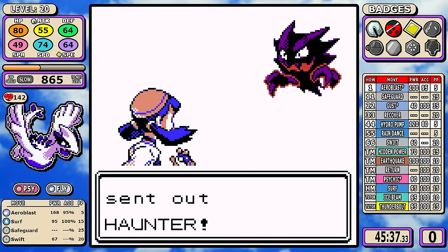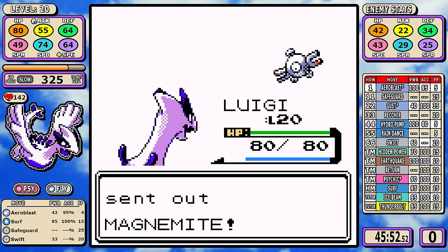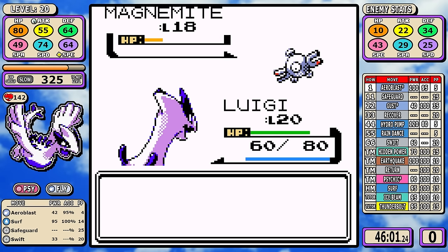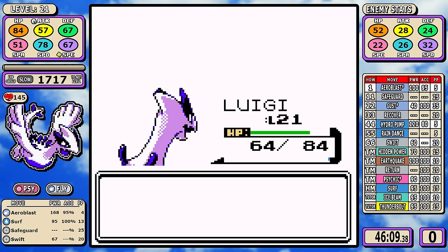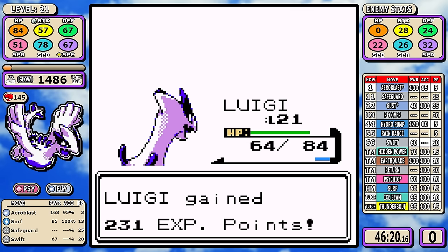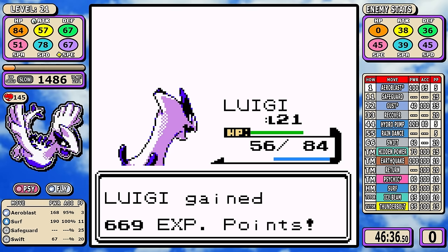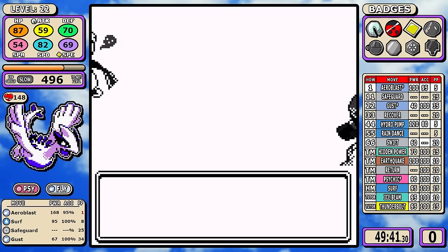Looking at Rival 3, I can get the Haunter out of here and we don't have to worry about Curse. But let's highlight Steel-types again — I cannot one-shot the Magnemite, and it can go for Thunder Wave. Luckily it doesn't here, but when fights get tougher, not being able to one-shot these things and getting paralyzed can be a huge problem. When first learning this run, if you took the Haunter lightly or tried to save PP on Aeroblast, you could get Cursed, then Thunder Waved, then confused — I actually reset here a couple of times.